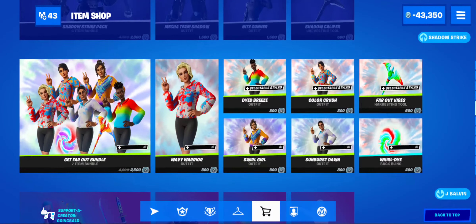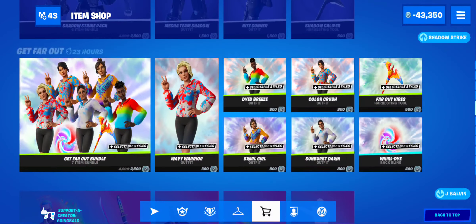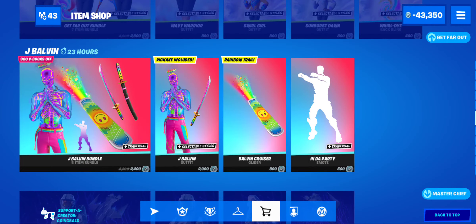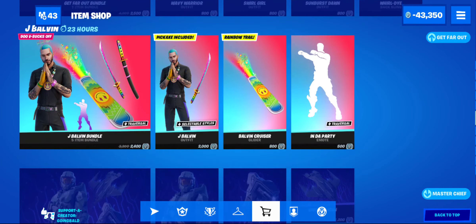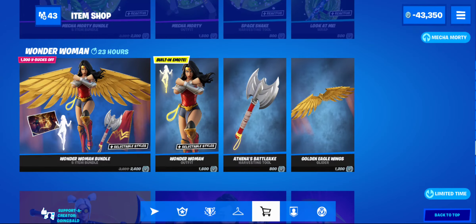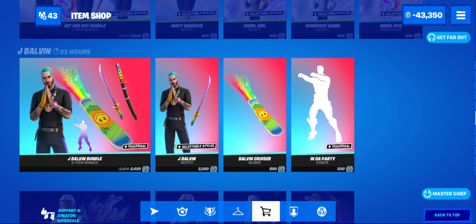With the Shadow Strike pack, along with the Get Far Out — J Belvin, thought this was a skin already but they added it again, pretty epic. Master Sheaf, Mecha Morty, and Wonder Woman. That's it for today, thank you guys for watching.